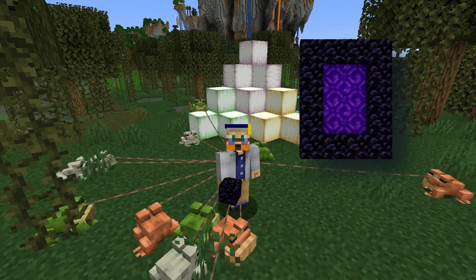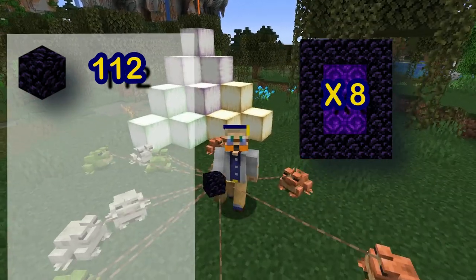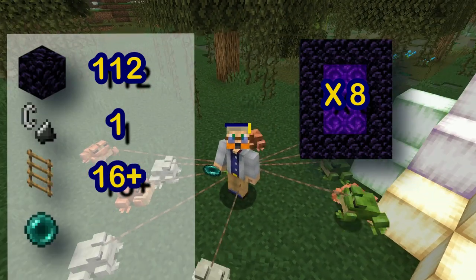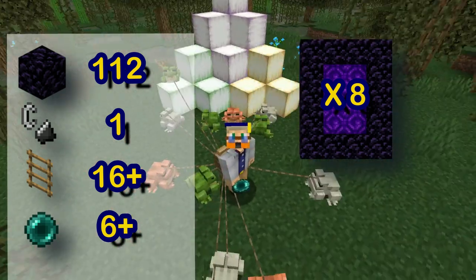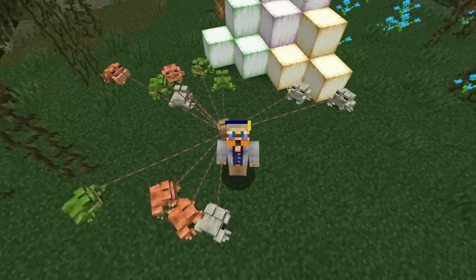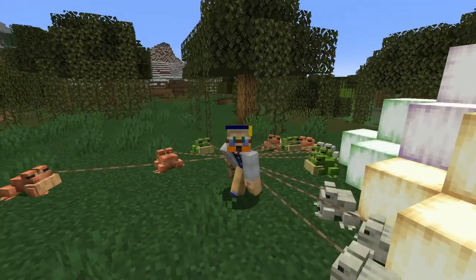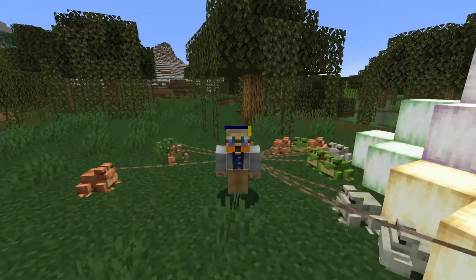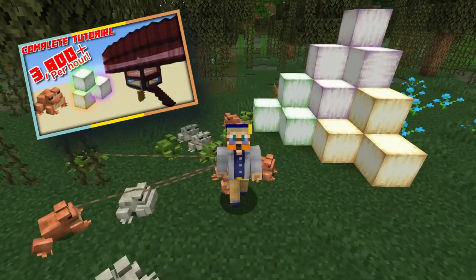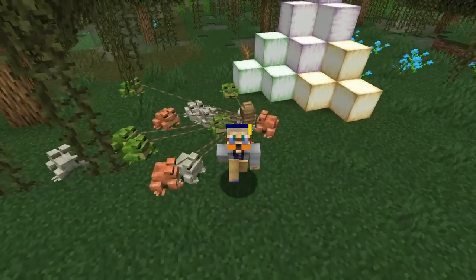I calculated you need about 112 obsidian so you can make eight portals, because you're going to need four on the overworld side and then four on the nether roof. You'll also need flint and steel, ladders, and ender pearls to get to the nether roof. But if you're not going to the frog light farm and you're just trying to collect these in your base, you could just walk overland. I actually designed a farm around making frog lights — the link will be in the description and at the end of this video.